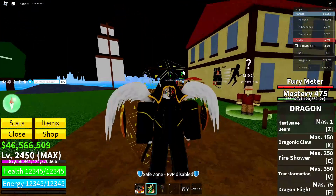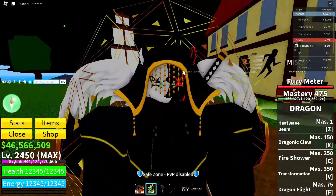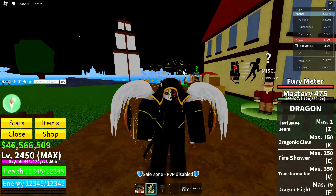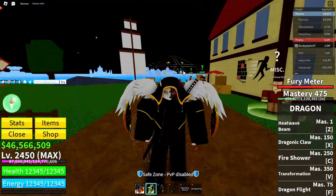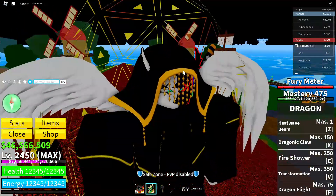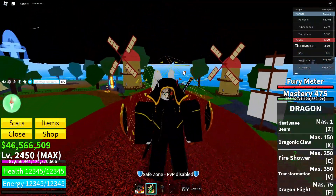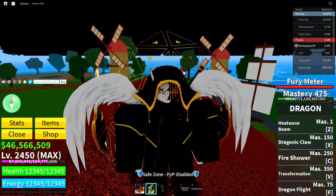Welcome back to Noobie Style. In today's video I'm going to show you how to glitch out the Block Street Gacha to give yourself a mythical fruit for absolutely free. Every time you do this glitch you basically get yourself a mythical fruit from the Block Street Gacha.